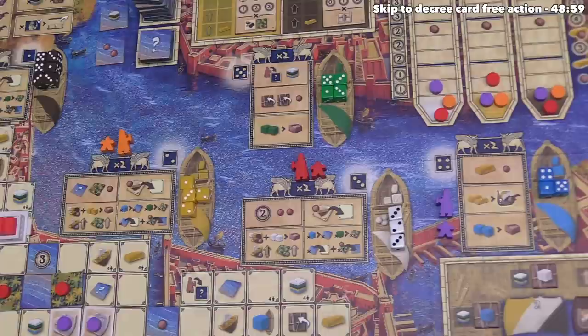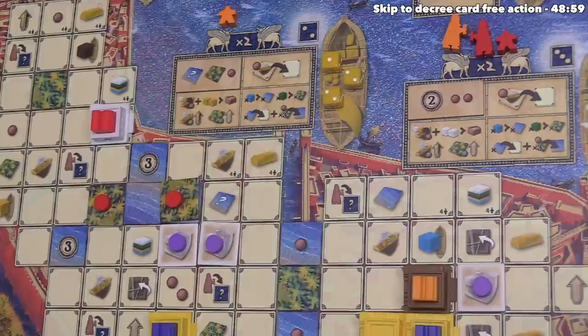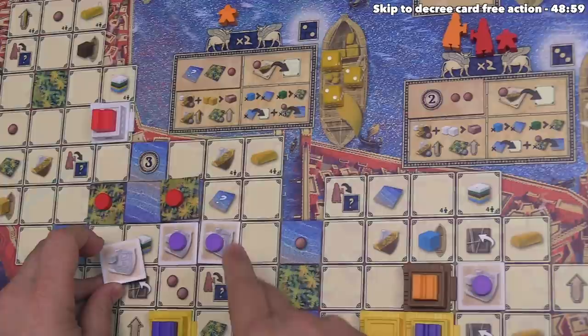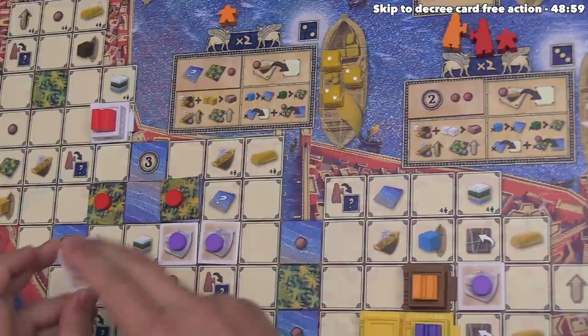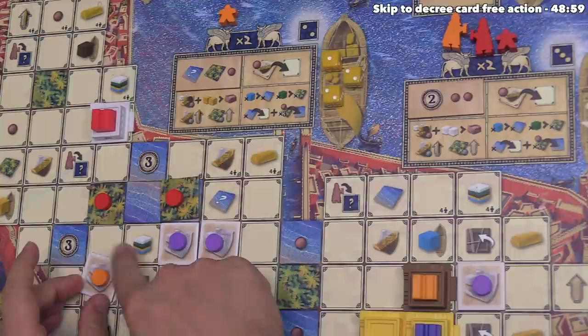Now it's the orange player's turn. They start by taking this three-value yellow die, moving their architect to the third district. They can take up to two actions. Their first action is putting a white project tile down right here — it must go adjacent to another project tile of that color. Since this was a size-two white project, they can add this to make it size three. Remember, you can't go to size four or more. Orange puts a claim token on top and immediately gets the benefit of taking a resource from the supply — they want a yellow resource.